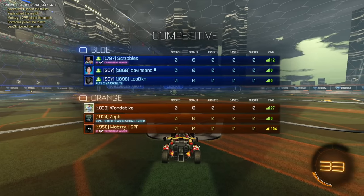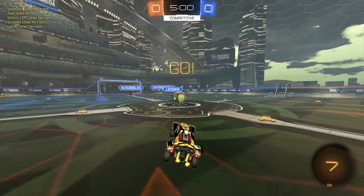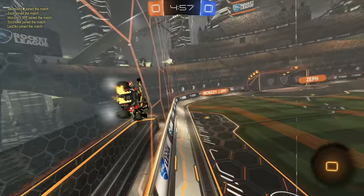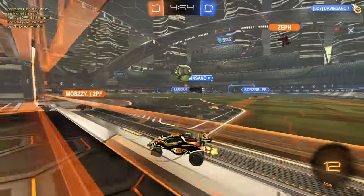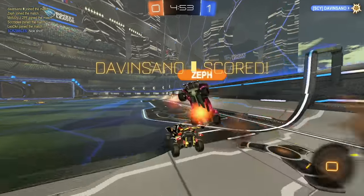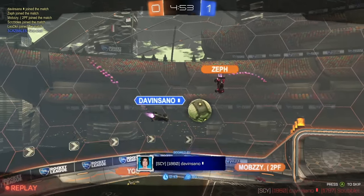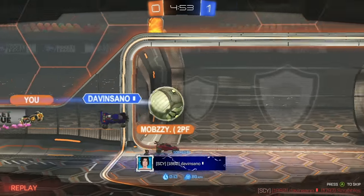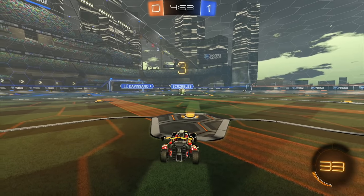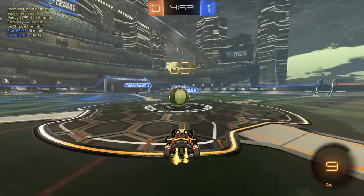Now that we're pretty high up and close to SSL, we're getting teams and players that I've seen before. Zef is a high level player here — you can see he's 1924 — so this should be a pretty sweaty game. Good first loop reset from Dave Insano. Not much my teammate can really do there. He tried to get in the way of the play, but obviously there's too many options to cover. He should have probably gone on the ball instead of going high, just to cover the ball for Mobzy in the back end.